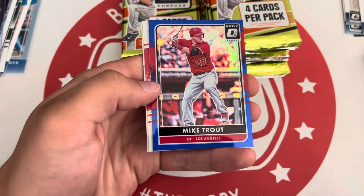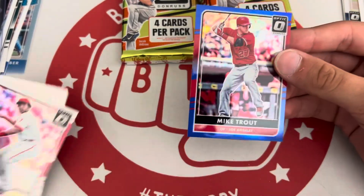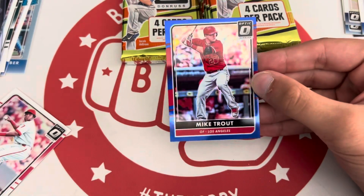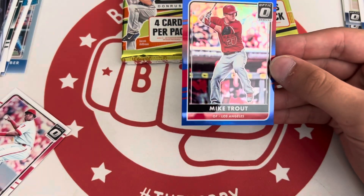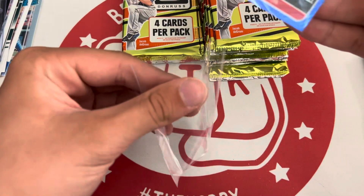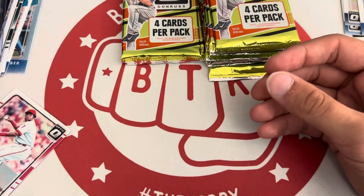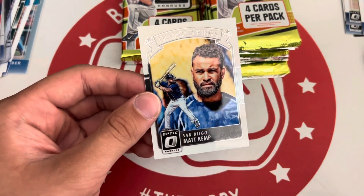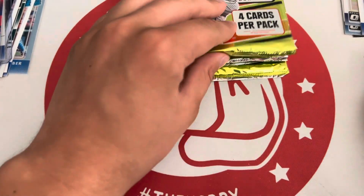Mike Franco. We got a blue Mike Trout — nice. Trout is numbered to 149. Definitely take that for a veteran color parallel. Franco holo and Matt Kemp on the Diamond Kings too.